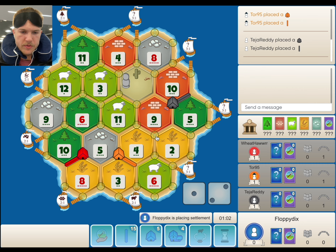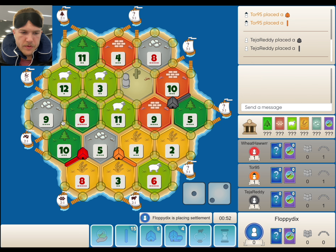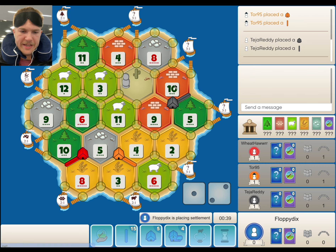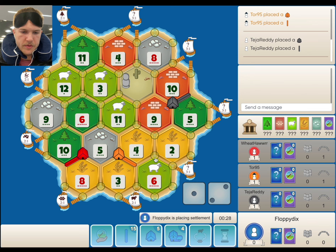Then we just aim to connect roads. I don't love the production, though. The 6-10-9 has no good port — the wood port's all the way up north, so I don't like that idea either. There's the 8-10; pair that with maybe the 4-2-6, but then I don't know if we're on enough wheat. 8's an easy block, and we have nothing to do with the brick.